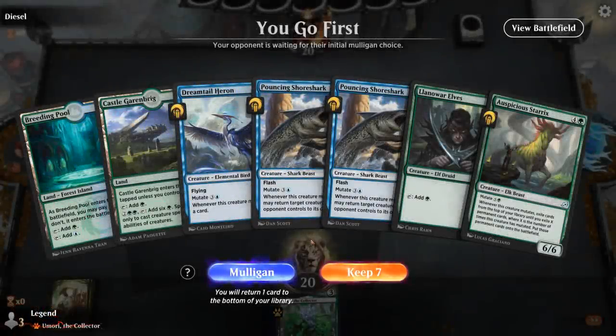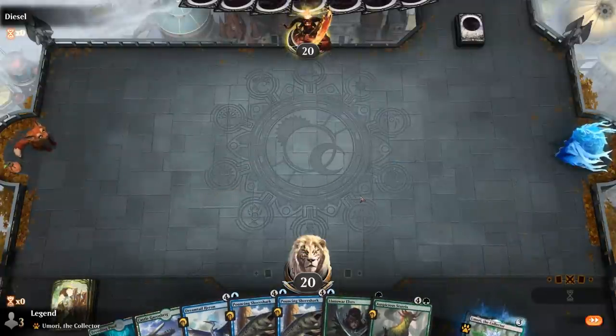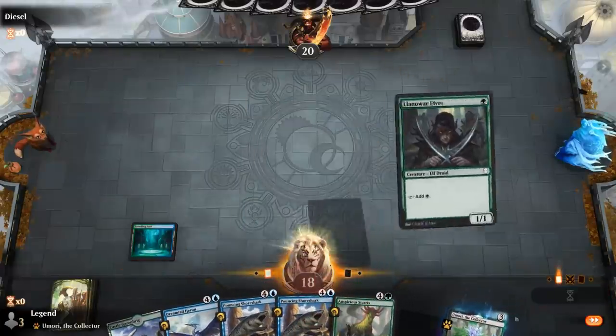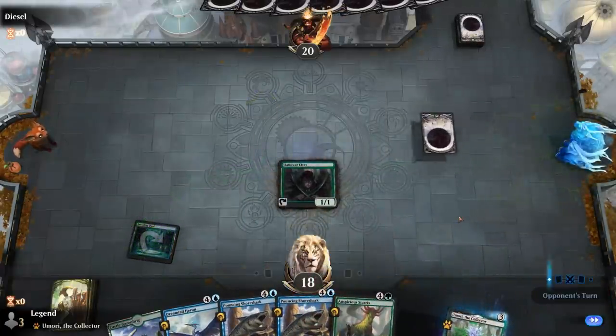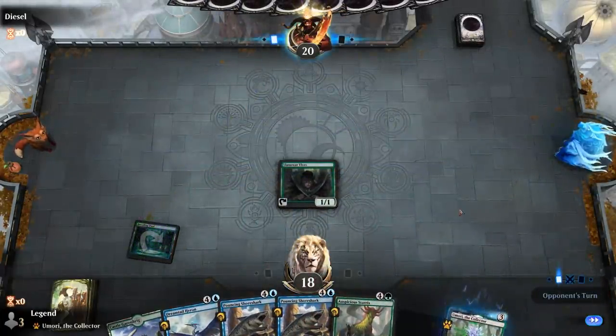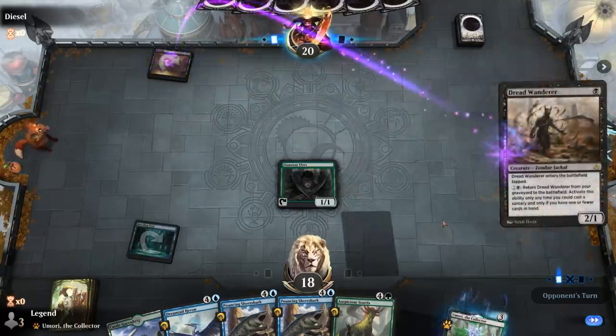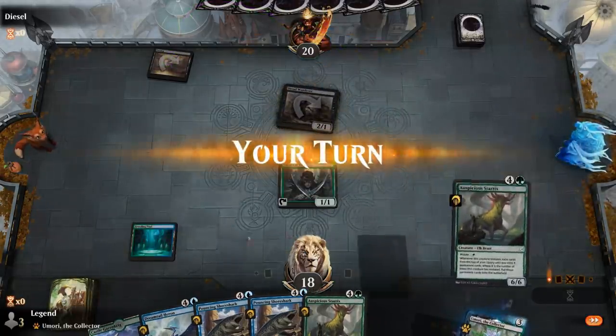Game 3: We're on the play with a reasonable-ish hand. We don't have any play on turn two, but if we draw one extra land we'll survive and can start doing some stuff. On turn two I can just put Umori in hand to spend our mana in some way. Turn one opponent plays Dread Wanderer — so mono black aggro. Still need an extra land here.